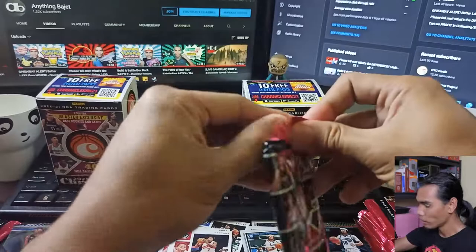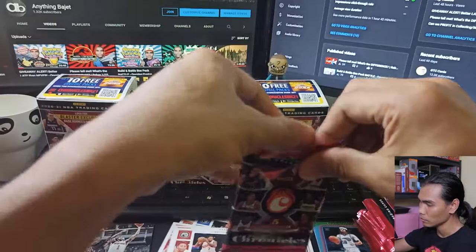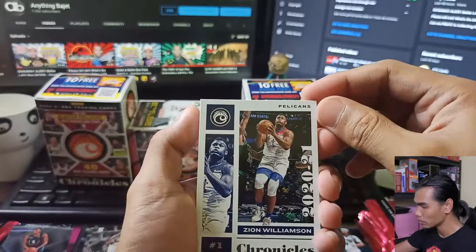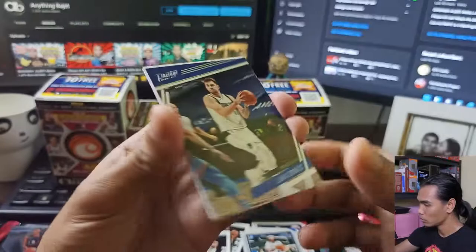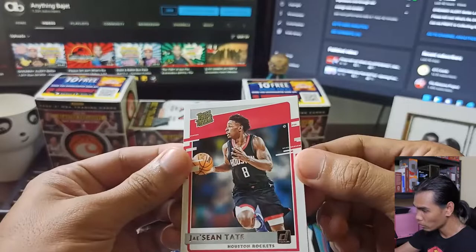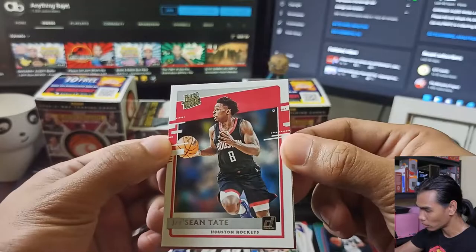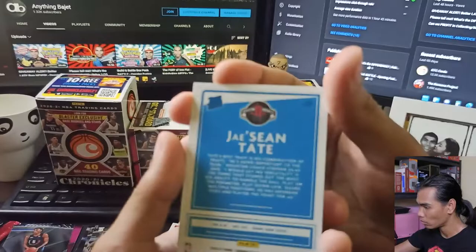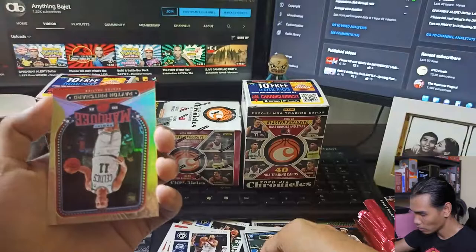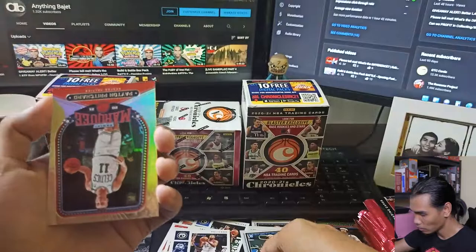Moving on to the seventh pack for Box A. First card: Zion Williamson Chronicles Base. Next: a Luka Prestige — nice! Then a new card type: Rated Rookie — Jayson Tate, the first Rated Rookie we've pulled. Then a pink Essentials Devon Vassell. And Peyton Pritchard on Marquee again.